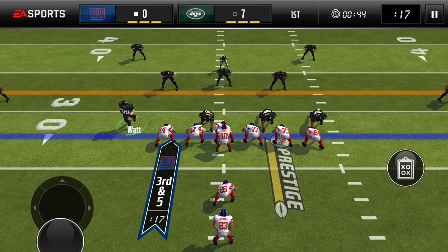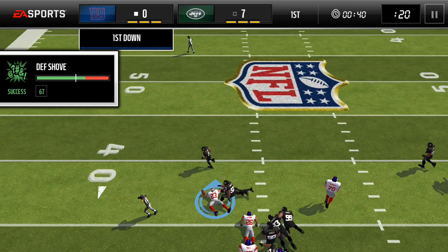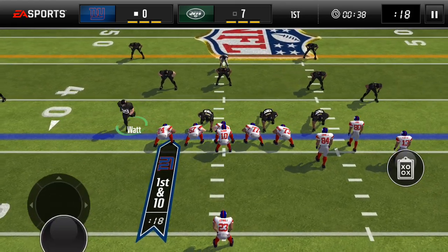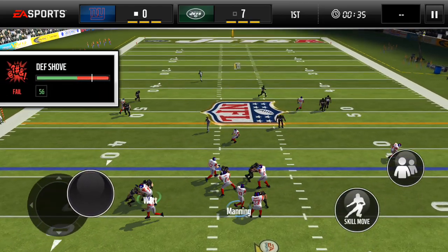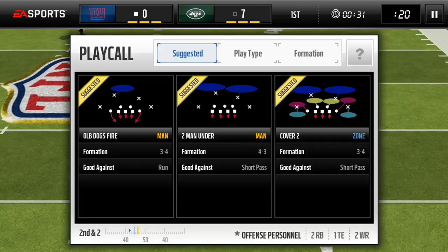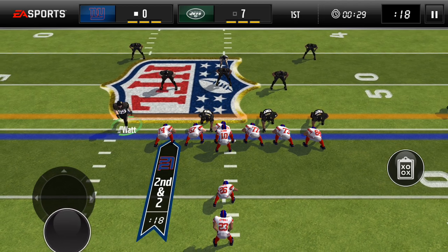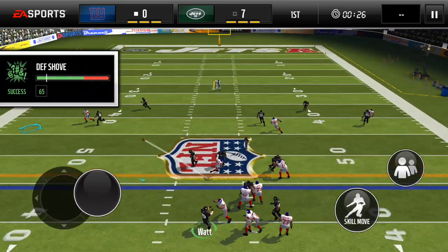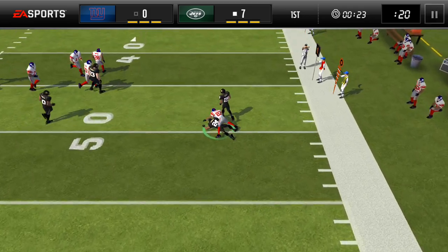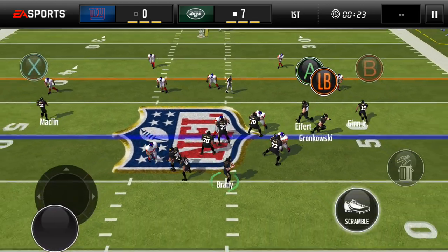Third down five — they're handing it off again, they always hand it off on third down. They got it that time though. Now I'm playing as J.J. Watt. Aaron Donald with the pressure. Second down and two — oh my God, pick by Josh Norman! Josh Norman on the interception, he's gotten so much for me. Great play there by Josh Norman.